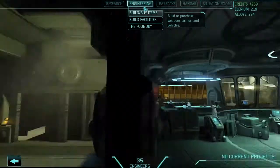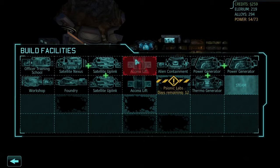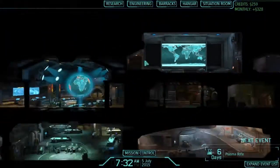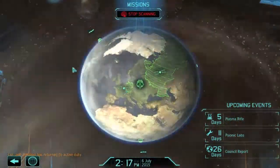Let's have a look at engineering and our facilities. We've got a psionic slab coming soon. I thought we were getting the hyperwave generator done - I'd like to get that done at some point as well, because looking at what we're supposed to be doing next, that's where we need to head. Okay, let's watch the world spin and advance time.